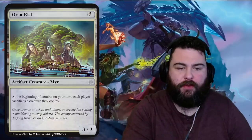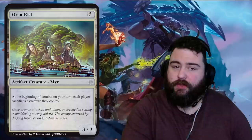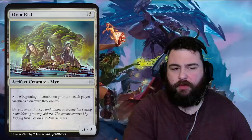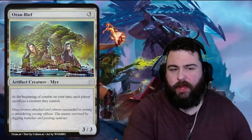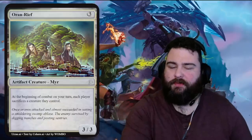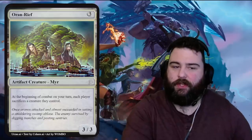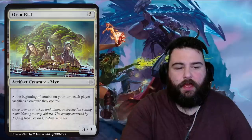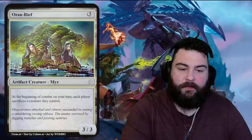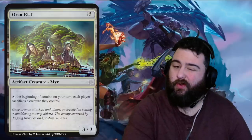Next is Oran Reef — three generic artifact creature mirror, a three-three for three. At the beginning of combat on your turn, each player sacrifices a creature they control. Pretty powerful — build this with black or white where you generate a token every turn like a zero-one thopter or one-one human. It becomes asymmetrical: you sack the little thing and they sack something they paid mana for, gradually degrading their board state. Cool card. Flavor: 'Once Eranos attacked and almost succeeded in setting a smoldering swamp ablaze; the enemy survived by digging trenches and posting sentries.'